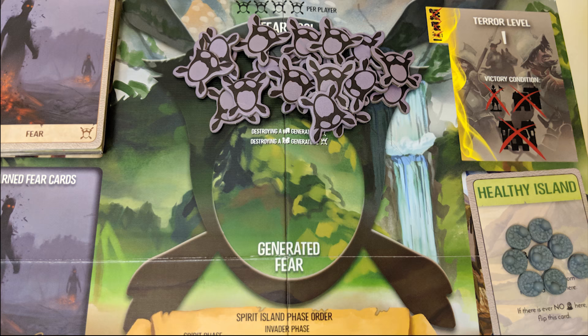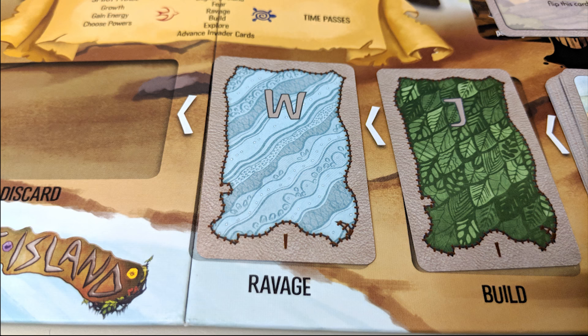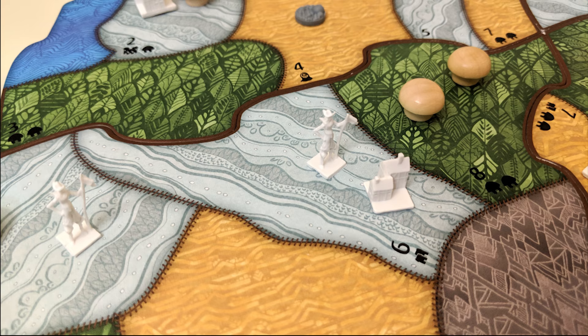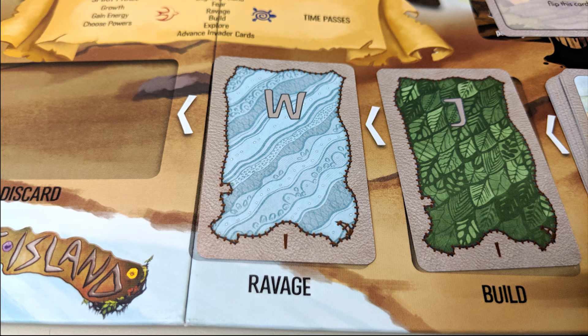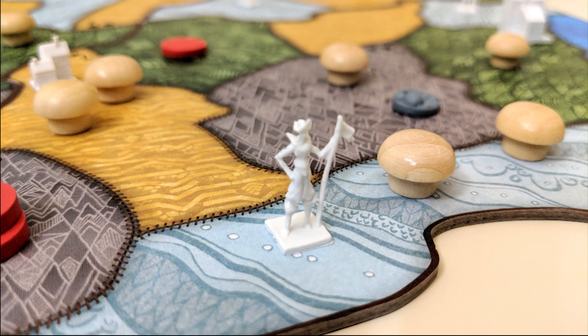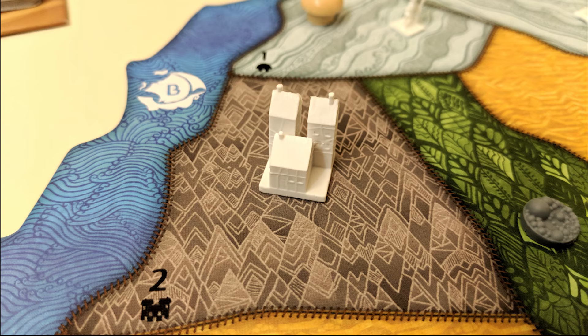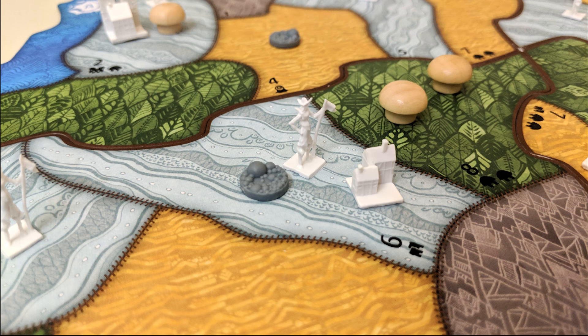Once all the fear has been generated, it moves back to the top of the board to begin another cycle. Next, invaders on the board actually get to do things, as determined by the invader deck. First, check if there's a card in the Ravage space. Whatever land type is indicated on the card there — mountains, sands, wetlands, or jungle — the invaders in that land type will now attack. There are three types of invaders: Explorers, towns, and cities. During the Ravage phase, each explorer deals one damage, each town two damage, and each city three damage to the land space they're in.